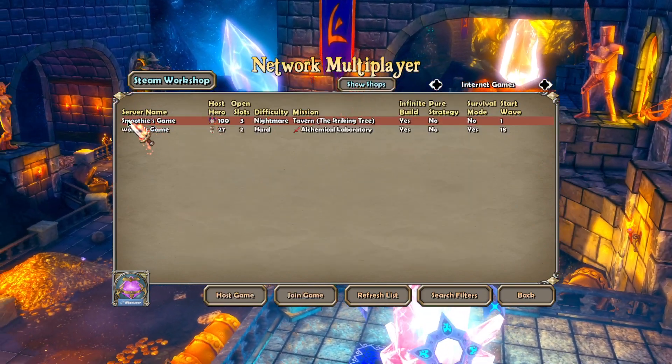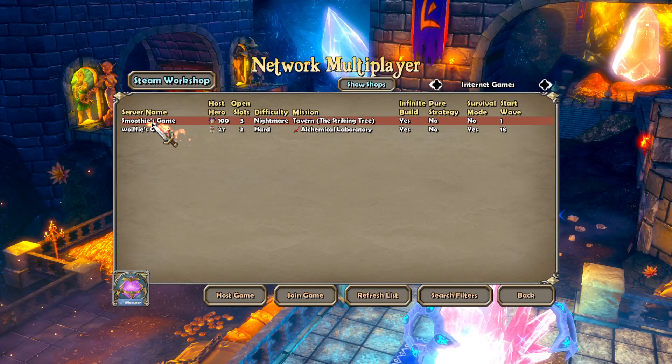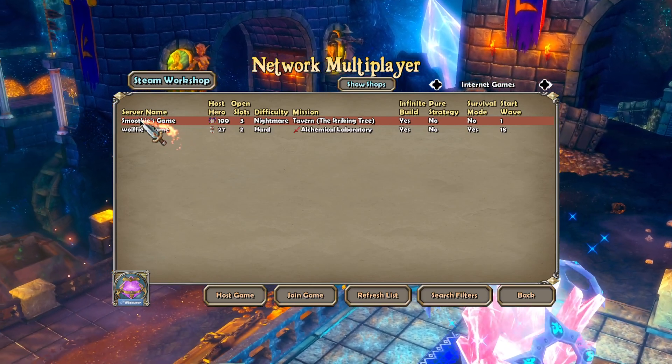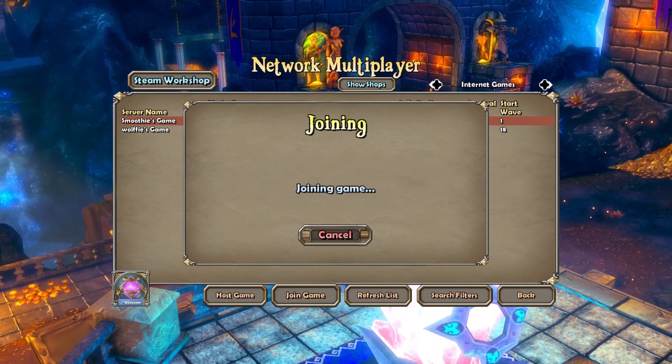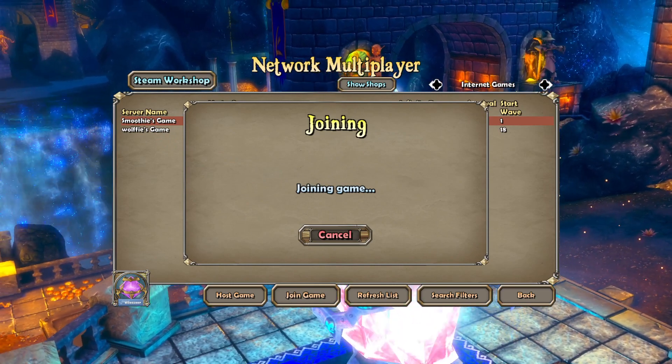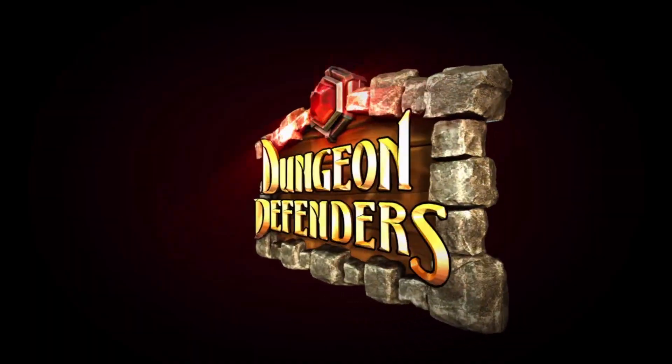Search for the person's name who pinged you. For example, if Smoothie pinged me, I'll join the game and then wait until my whole group is in the tavern.